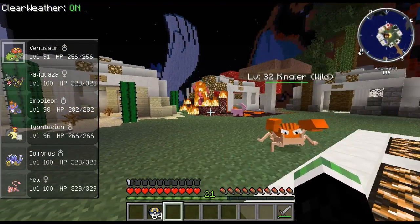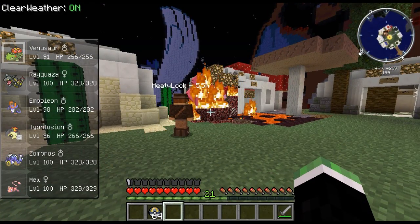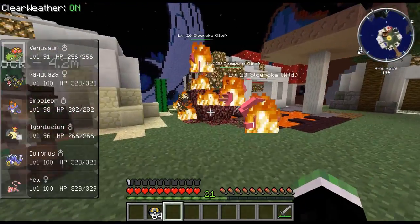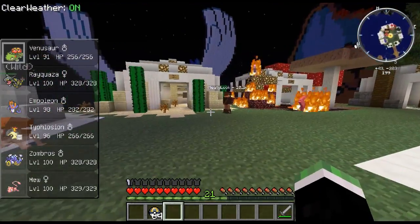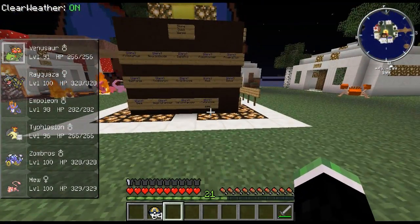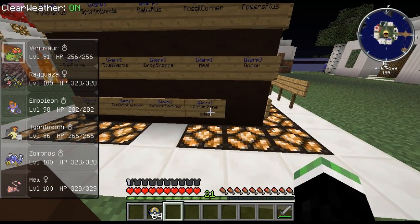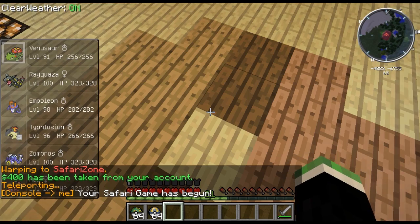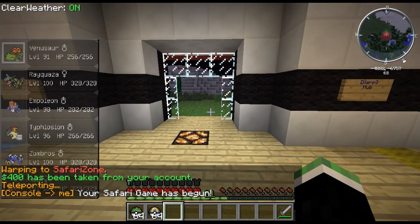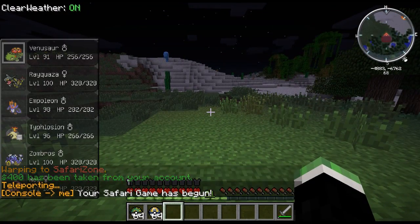Oh my god, all the Slowpokes are on fire! They're all dying — slow death. So let's check out the safari zone. It costs 400. You click the sign and boom, it should say 'Your safari's begun' as a pop-up.